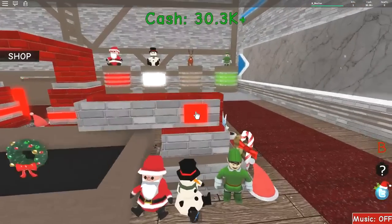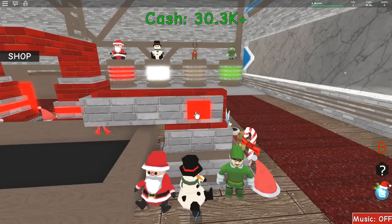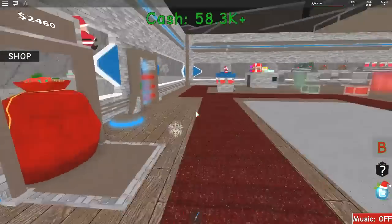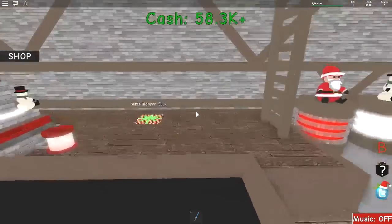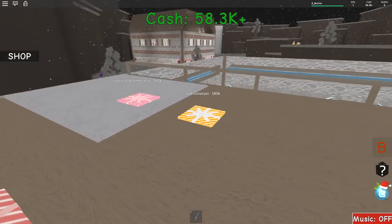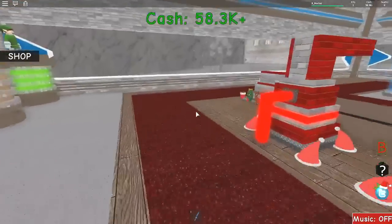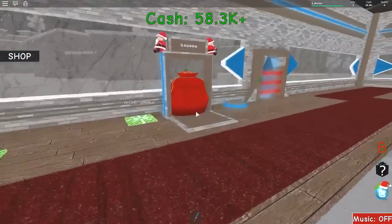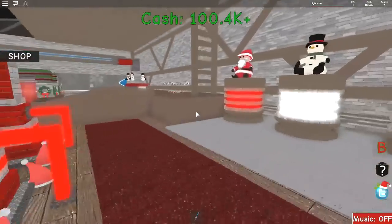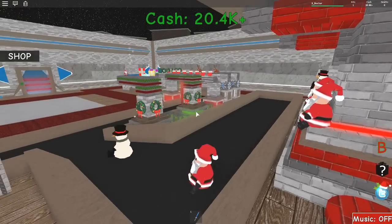We've got 30K already — let's spam click for a little bit. We've got 50K in the bank now with that 30K. It was 80K for the Santa dropper. What do we need up here? We need 55 for the wall paths, hat generator, second conveyor — that would be useful. We'll get the second conveyor, we'll get the Santa dropper. We've got 97K — let's get 100K. Boom, 100K in the bank. Let's get the Santa dropper. Bang — Santa is now dropping out of here, heading down to be gift wrapped.